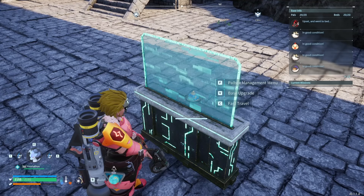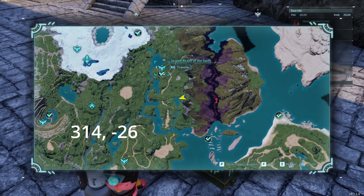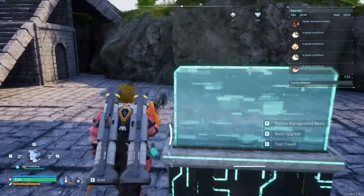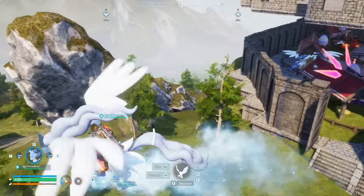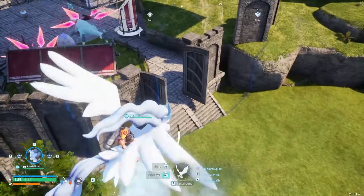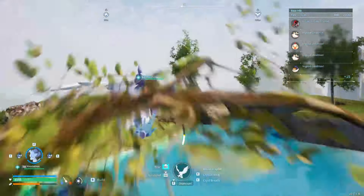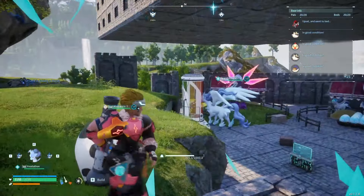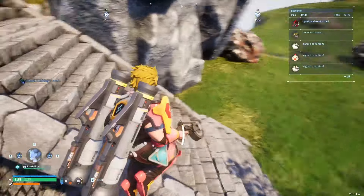My base location is up on this mountain at coordinates 314, negative 26. It's near the Sealed Realm of the Swift where Verdash is, and close to Jormantide. It's on this mountain that makes it really unraidable. The only exposed spot is right here, so I put a gate so pals can go out and go after enemies. Most raids usually spawn over on the other side, so you don't have too many worries about enemies attacking if you want to somewhat AFK this.